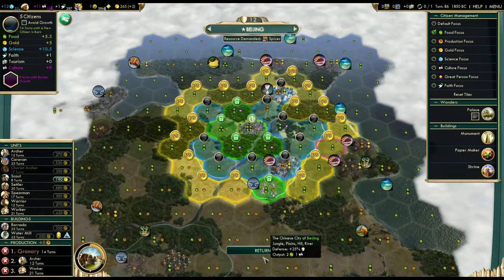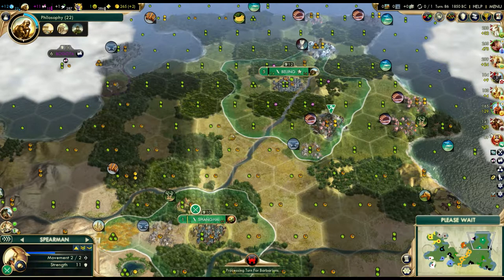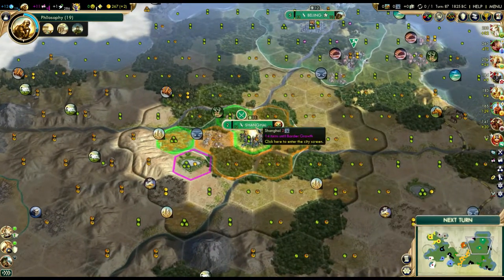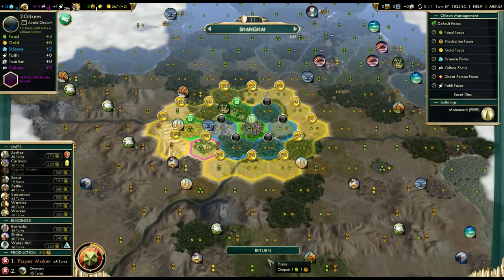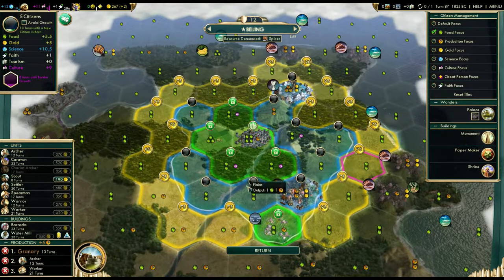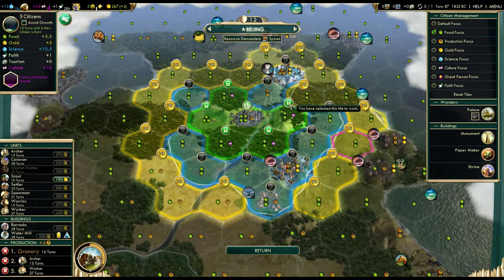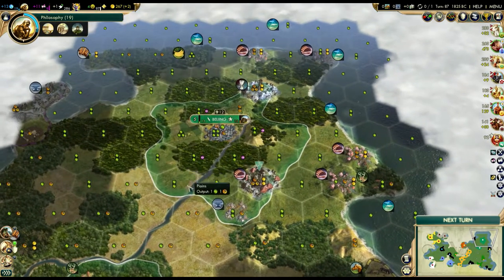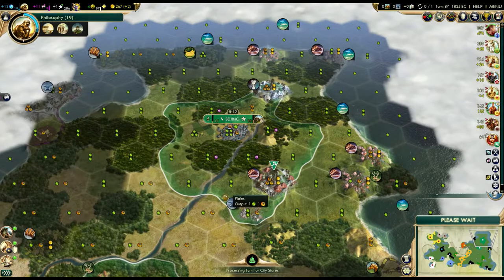I need a water mill, I need so many things already, and I'm going to have to get my second settler out fairly soon as well - all in due time. We'll go ahead and lock in the wheat tile since the city grew, and that'll allow it to grow a lot faster - 12 turns to grow, that's way faster. I kind of want the one production over the culture right now because 13 turns versus 16 turns on the granary is a lot better. There's our happiness back. We'll probably take this worker and grab the iron, then start working on some farms.